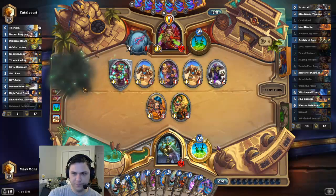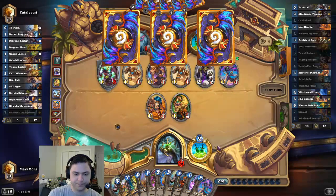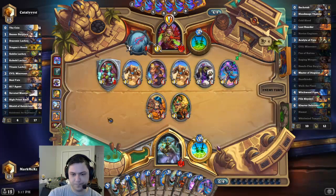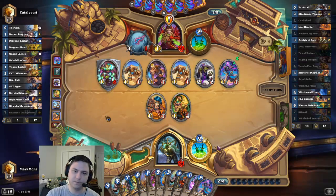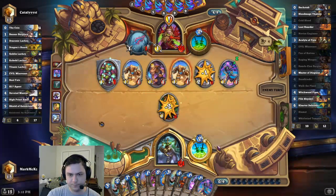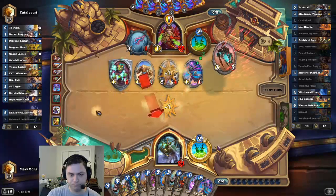That's the fourth Invoke. Didn't even get good lackeys either, what a ripoff. Kronx is potentially an answer to the stealth minion - you have to watch out for that.